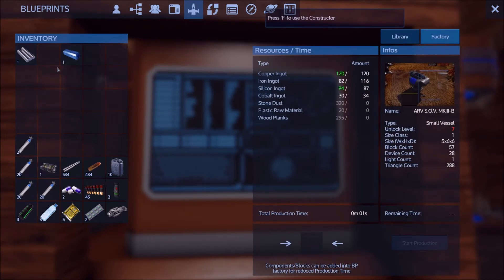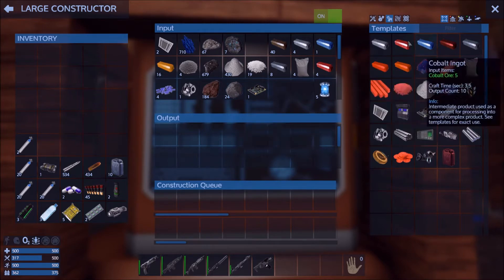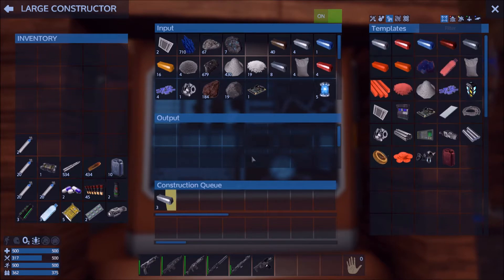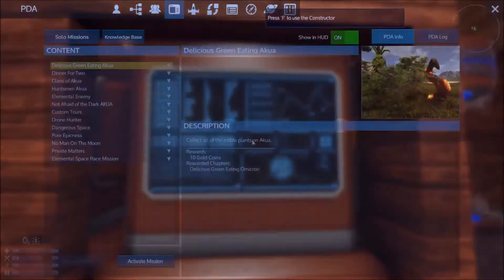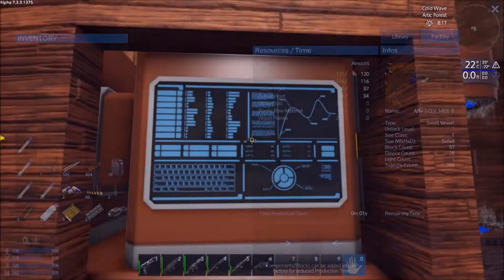I can go ahead and throw the iron ingots in now. I need 32 more iron. I've got iron here, so if I do 10, 20, 30 — it does it 10 at a time. Put this in — perfect numbers, except for silicone which is way over, but that's fine. Electronics in — bam, copper and silicone taken care of.